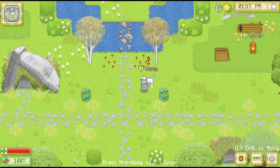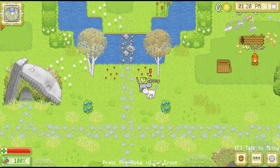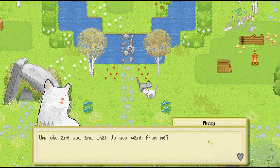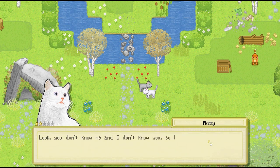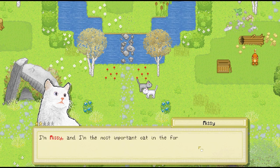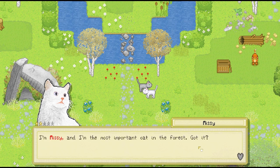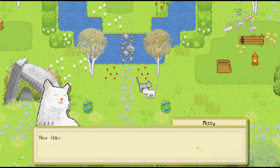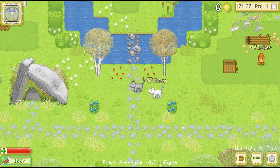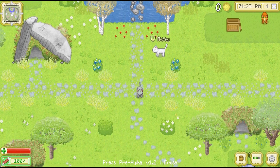Here's another kitty — Missy. She says: "Who are you? What do you want from me? Look, you don't know me and I don't know you, so let's get one thing straight. I'm Missy and I'm the most important cat in the forest. Got it? Now leave me be — you're wasting my time." So Missy doesn't look too friendly — I'll have to keep that in mind.